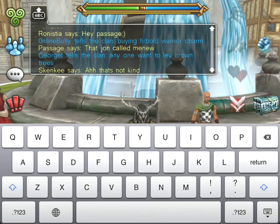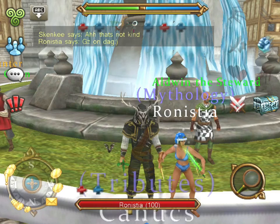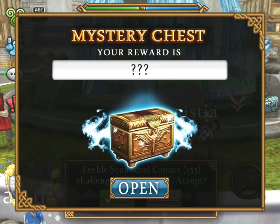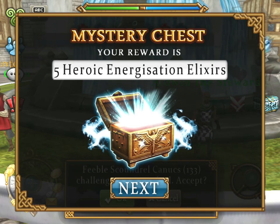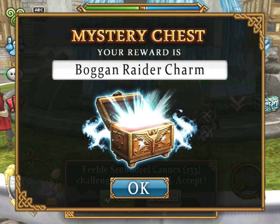Let's start off with the first chest. Because there's a time limit on when to open the chests. So I've got 5k gold, 5 Hero Energize elixirs, and a Bogan Rainer charm.